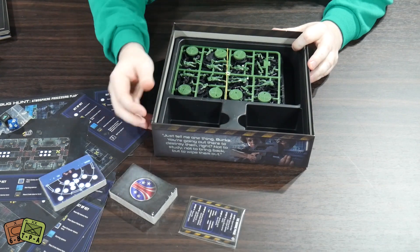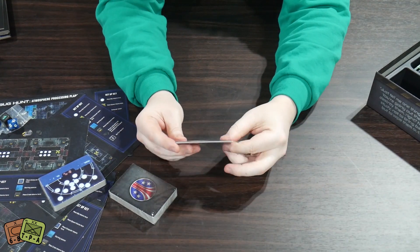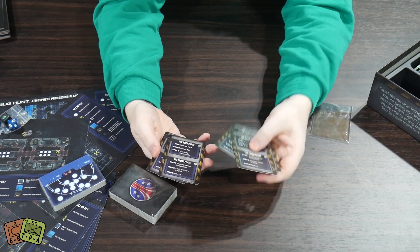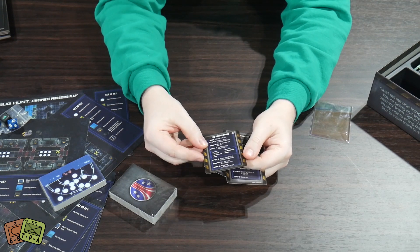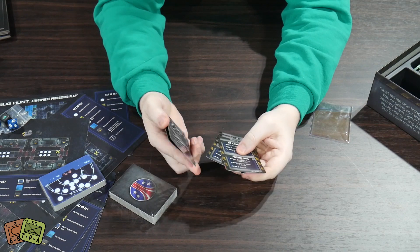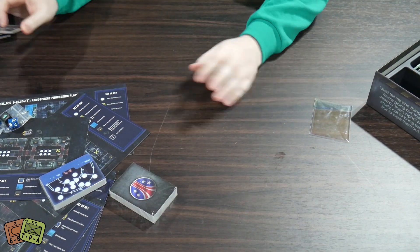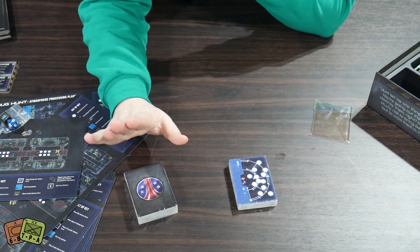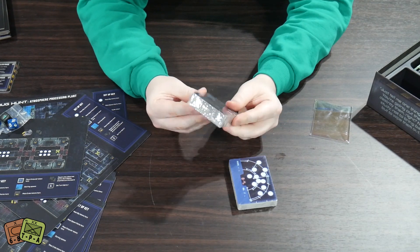Then there are two sets of cards and some play aid references. There are six of these player aids - one per player - covering the alien phase, the end phase, and the marine phase, so this is a learning guide of what to do each turn. At some point you definitely won't need those anymore.